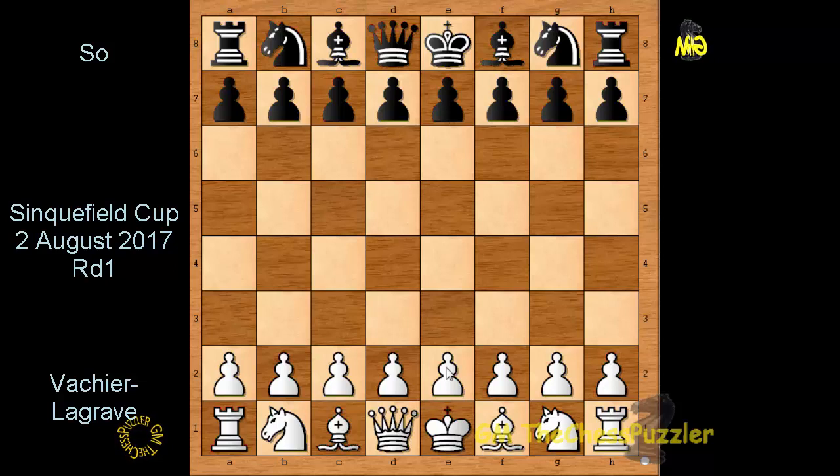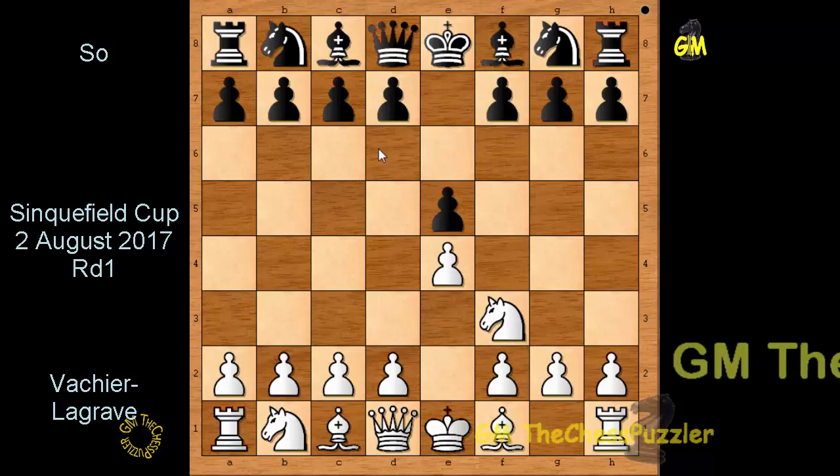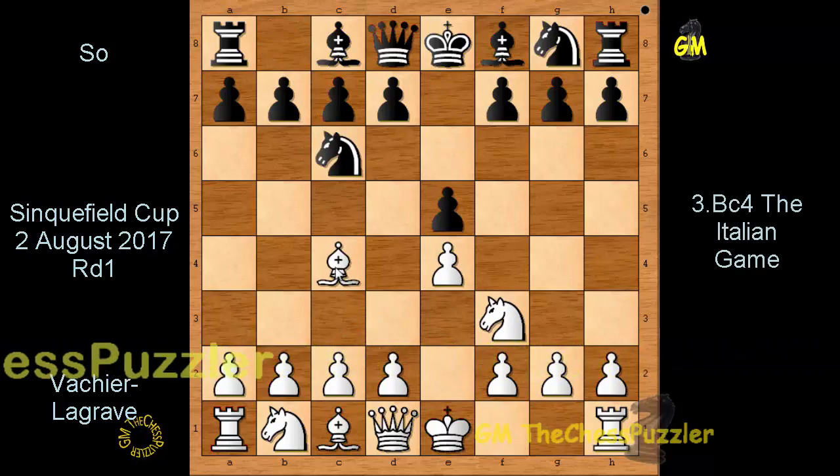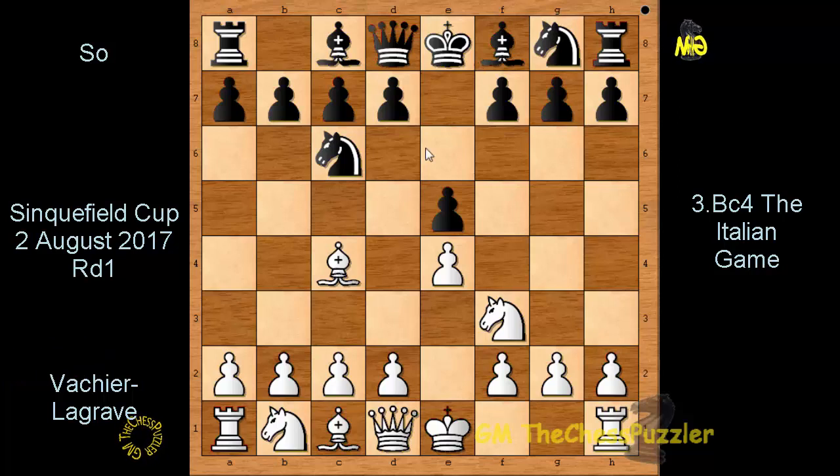Maxime with White shot off with e4, and with e5, Knight f3, Knight c6, and Bishop c4 we had the Italian opening — one that is gaining very much popularity. It had been away for some time and now it has returned with a vengeance.